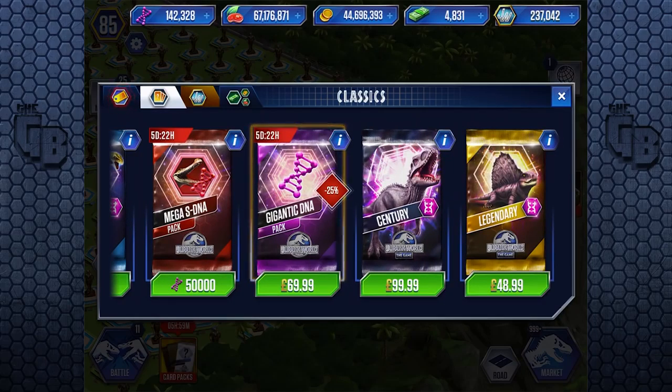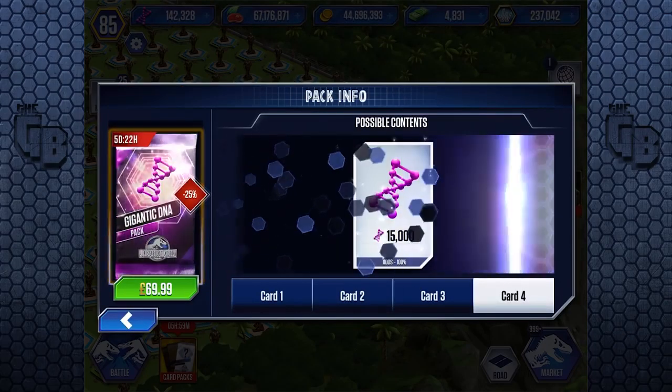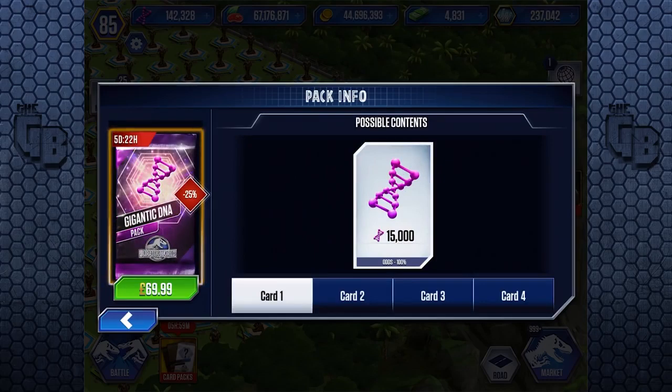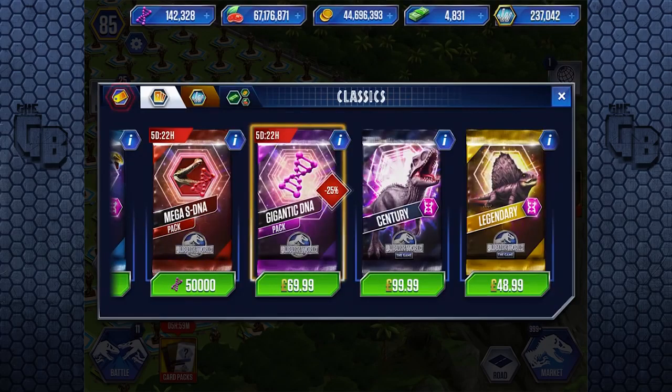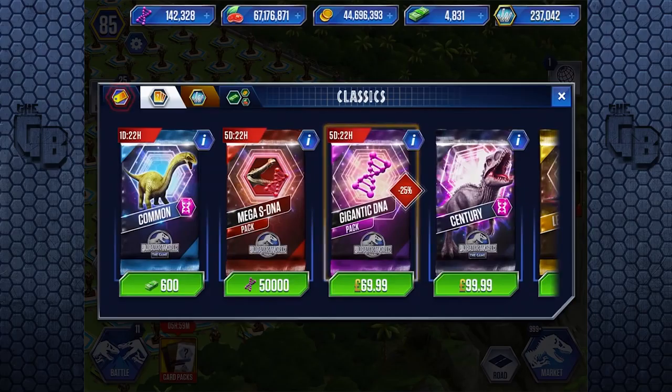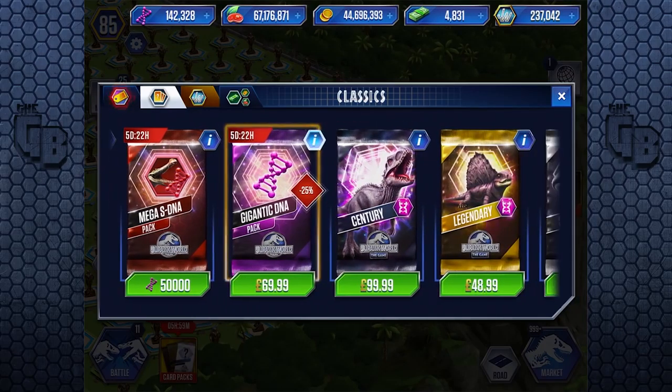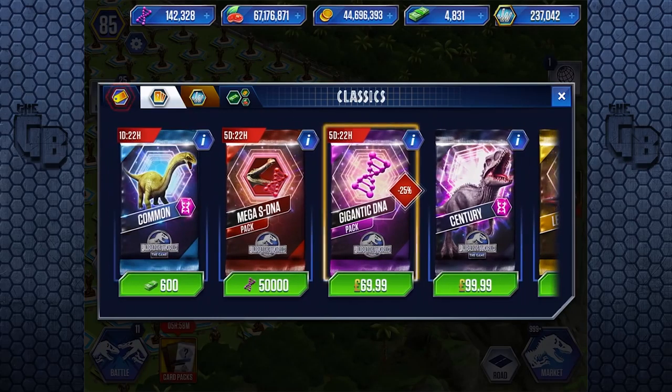Whereas most of the time it costs money - like the century, the legendary, the gigantic DNA: 15,000, 15,000, 50,000. So that's about 60,000, a little bit less because you won't get that much. This DNA pack is worth about 70 quid, because for 70 quid you get 60,000 DNA. And this Super DNA one on the left costs 50,000, which is almost as much - so it costs about 60 quid - which is crazy. So what do you get in this Mega Super DNA?